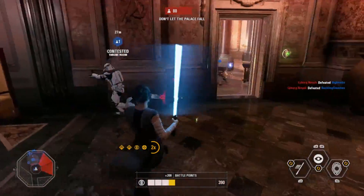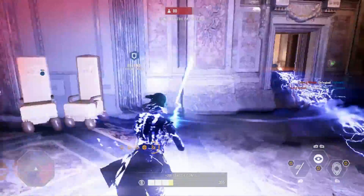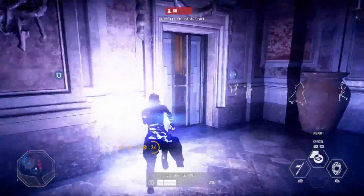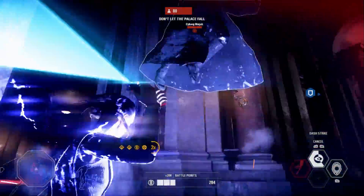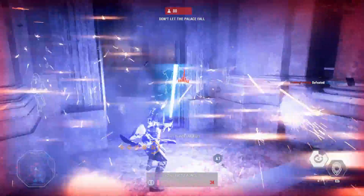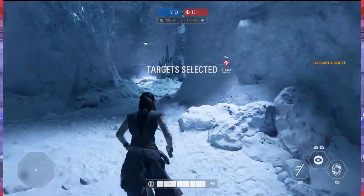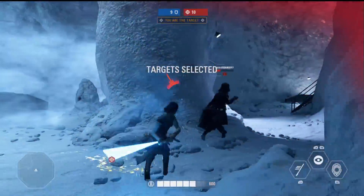Her other ability, Mind Trick, basically inverts the player's movement controls. So if we're using an Xbox controller and you get hit by the Mind Trick, instead of moving to the left with the joystick, you'll move to the right and vice versa. When you go forward, you'll go backwards, and when you go backwards, you go forwards.